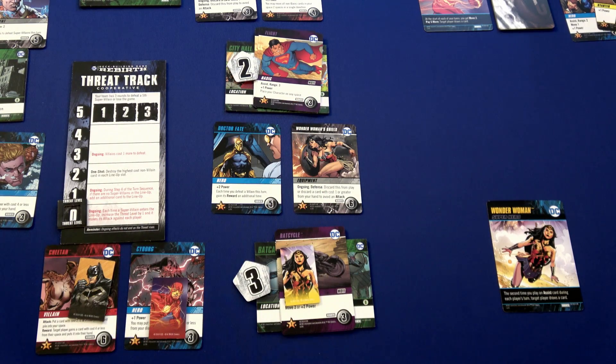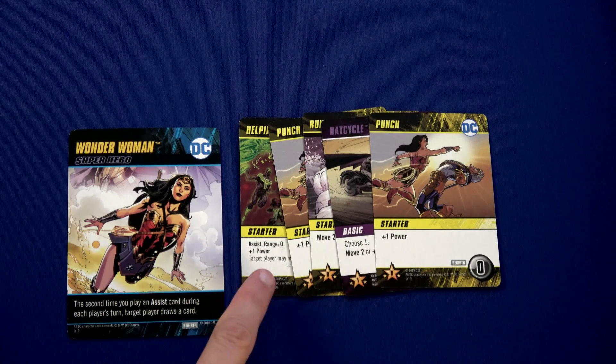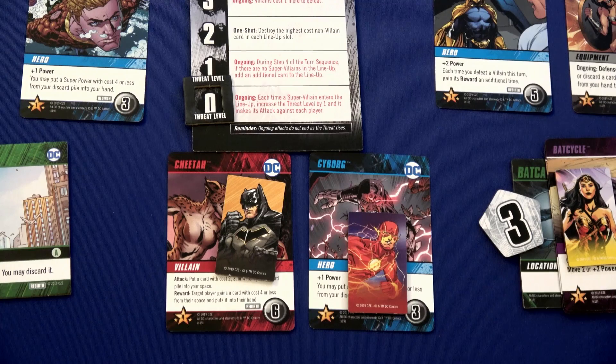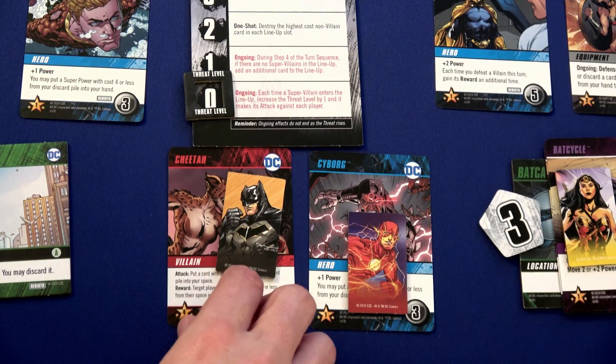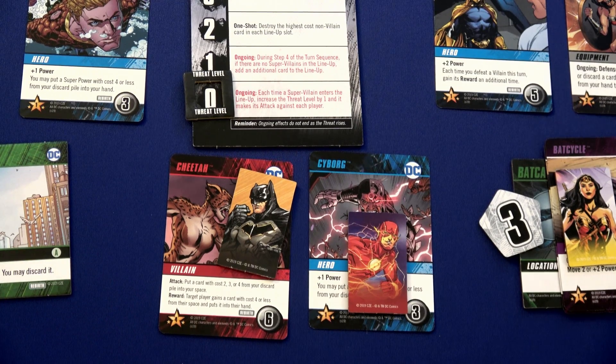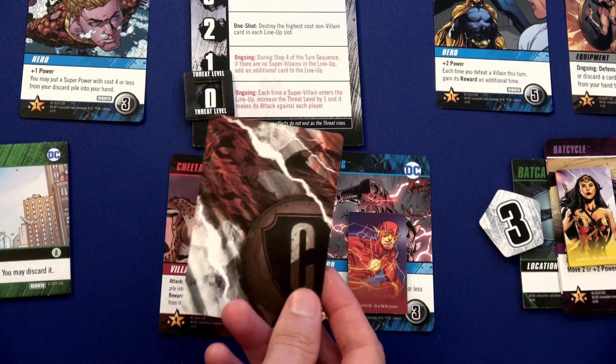Wonder Woman spends two of her four movement to move here, grabs the Flight card for three, and moves two back. Here's what she drew — one assist card. Moving to Flash's turn. Cheetah attacks him: put a card with cost two, three, or four from your discard pile into your space. But Flash has no discard pile, and Batman also has no discard pile, so that actually worked out well. Wonder Woman has a discard pile but is not in that location.